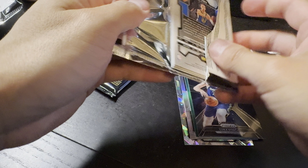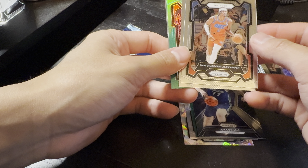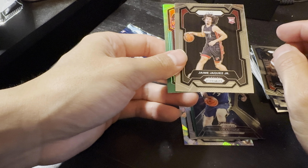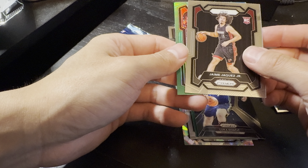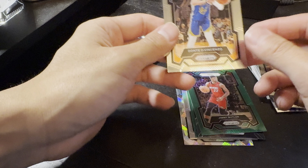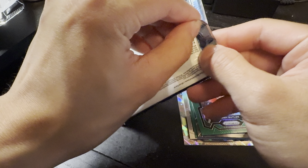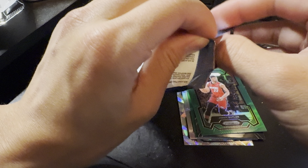Looks like we're searching for the Wembley. Got green — Alexander. Yeah, Haquez rookie. We got Butler green, and Diva, and Chenzo. So far the box is not looking too good.